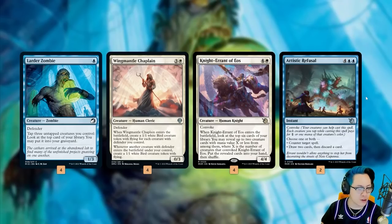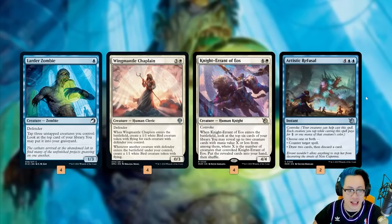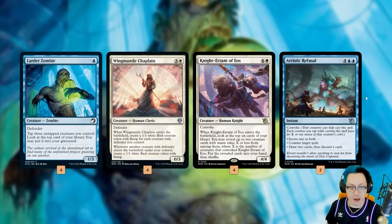You've also got Knight Errant of Eos to convoke and find some more walls or maybe a Wing Mantle Chaplain. You've got Overcharged Amalgam, which you can dig for with Knight Errant. And then we've been joking about on the channel — it's pretty much Kirkland Command, right? This is a budget Cryptic Command slash Force of Will. Artistic Refusal is four blue-blue but it has convoke. Choose one or both: counter target spell, or draw two cards then discard a card. If we get a critical mass of creatures, we just start actually countering our opponent. This is something you should probably be increasing the numbers of. This card is great.